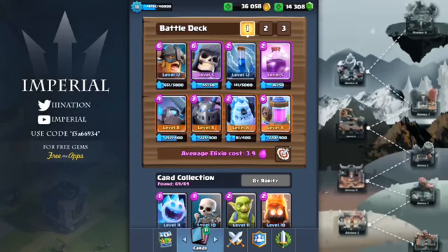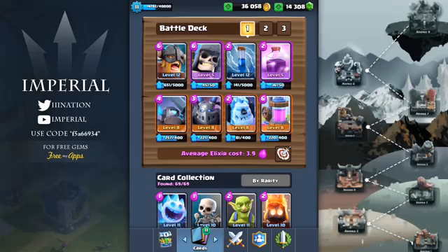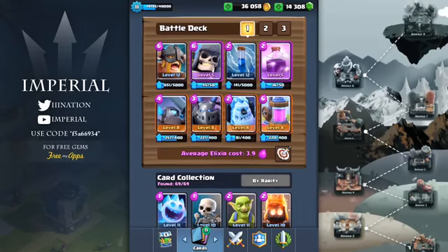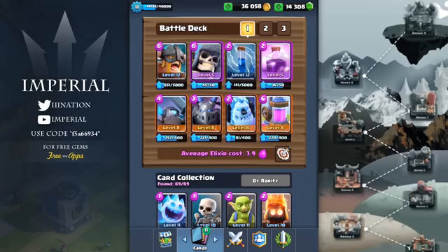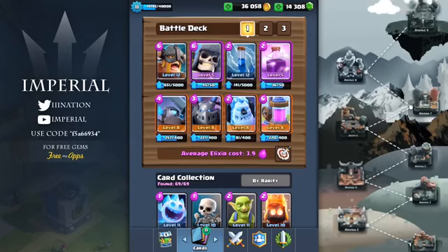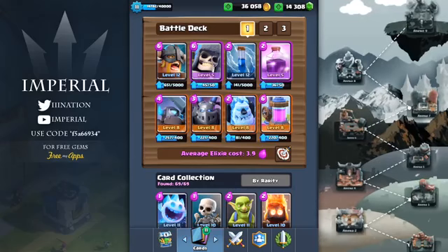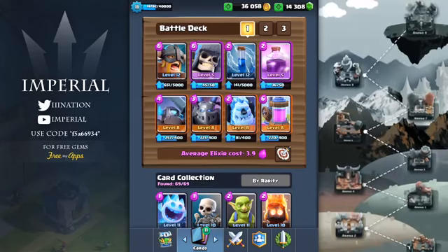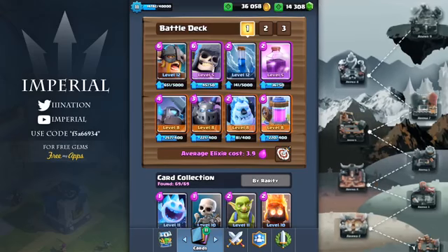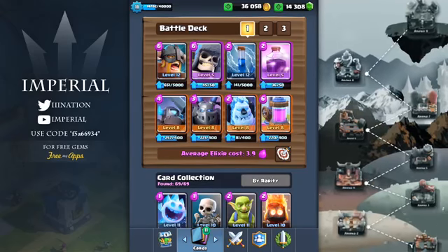If I was forced to only upgrade eight cards, they would probably be the executioner, the mega minion, the mini pekka, the rage, the zap, the elixir collector, and most likely the giant as the tank, just because he works in almost every single deck. Those are the cards I would upgrade first, but you can upgrade your own cards — it just depends on what type of player you like to be.